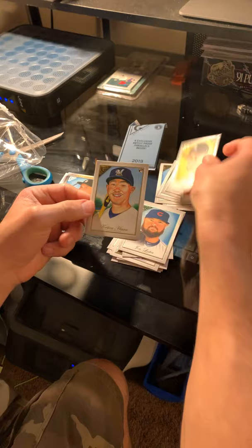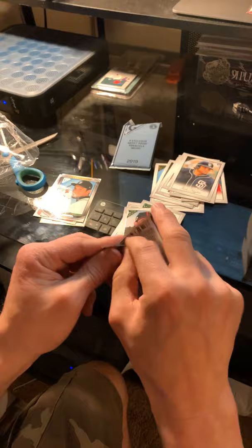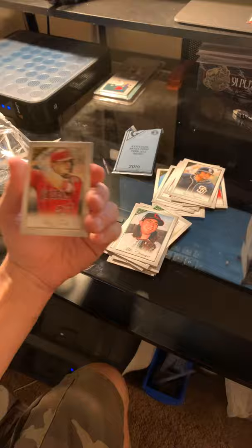Michael Kopech rookie card, Keston Herrera rookie card, Mike Clevinger — pretty cool, smiling — Josh Naylor rookie card. Last regular pack so far, nothing to talk about — Mike Trout regular card.